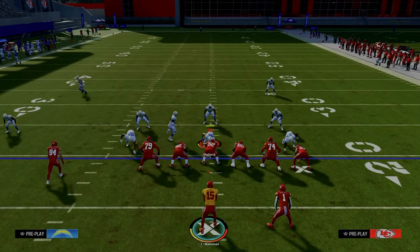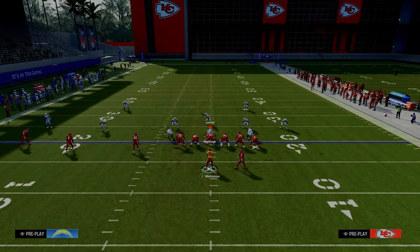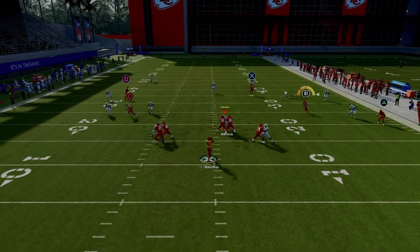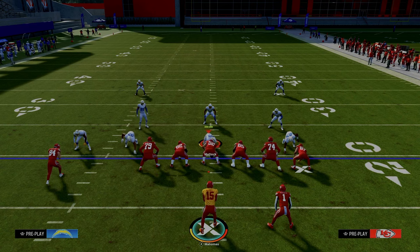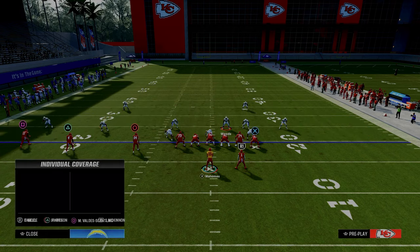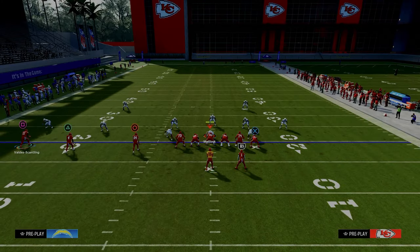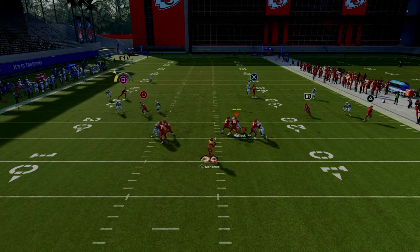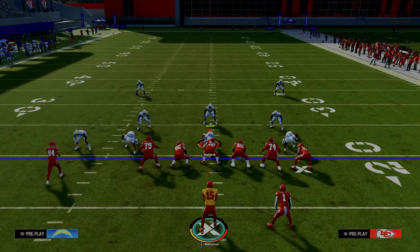Another route we have access to on the right side is this underneath route to the running back. The tight end streak is going to open up the area where we can throw to the running back — he's going to cut up field and we pass it down inside, creating a nice void against cover two coverage. Because the opponent has to go to the right side at the snap to guard the tight end or the running back, it significantly opens up this really amazing route on the left side of the screen.